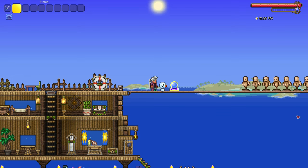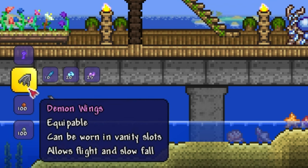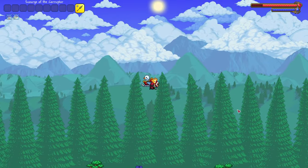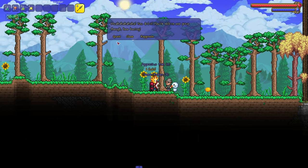For tier 1 you can either get angel wings or demon wings. Angel wings are crafted with 10 souls of light, 10 feathers, and 20 souls of flight. Demon wings are crafted using 10 souls of night, 10 feathers, and 20 souls of flight. They are comparatively easy to obtain right after entering hardmode. You can also obtain fin wings from the angler after the 10th quest, but it is not guaranteed.